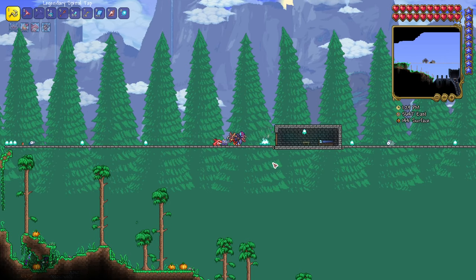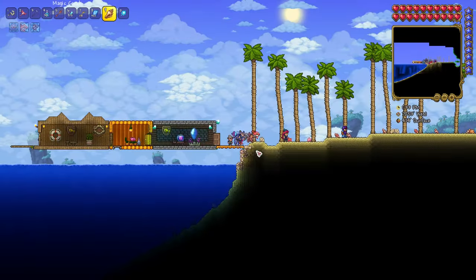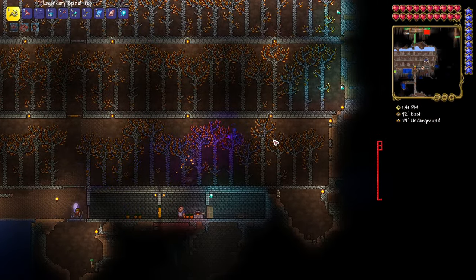Hey fellow Terrarians! Gem trees, gem corns, and gems — what's the best way to farm gems in 1.4? We can now plant gem trees with gem corns, so this is my farm right here. Let me give you a couple of tips.